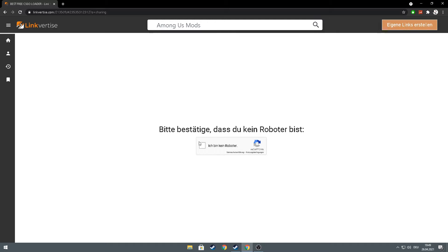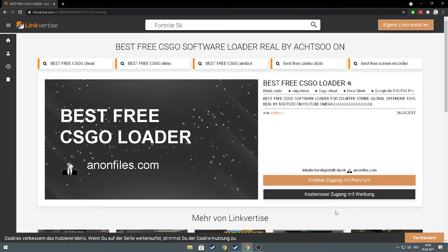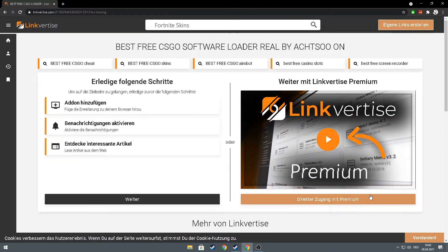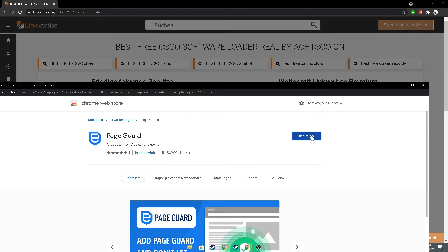You press 'I am not a robot', then you wait five seconds and you press on this. Then you press on 'Add Extension', you do it like me and it looks like this — press on 'Add Extension'.